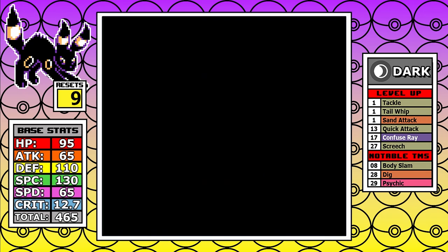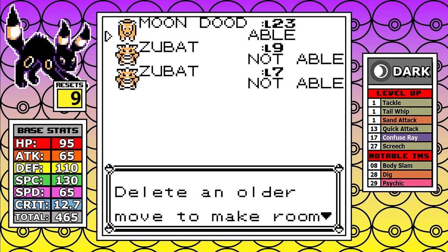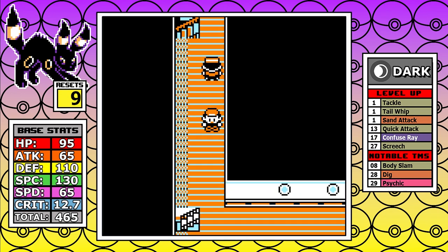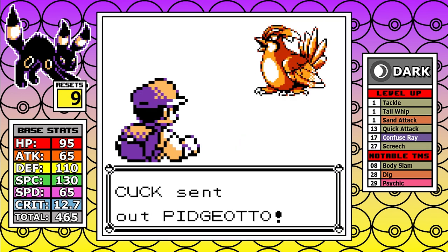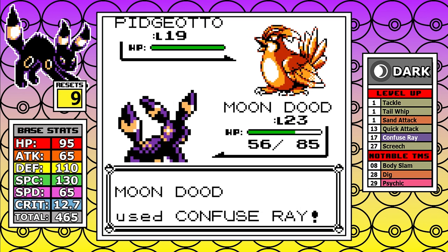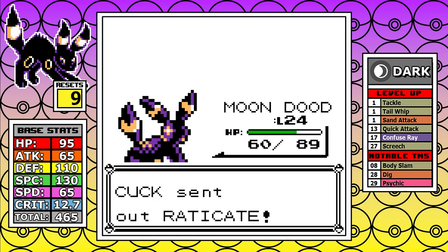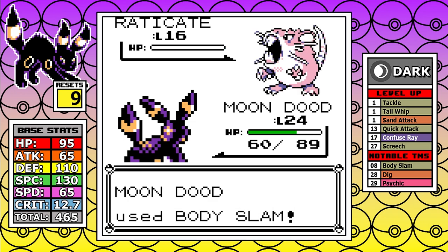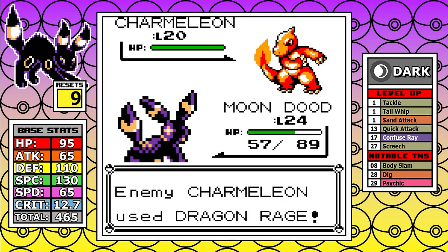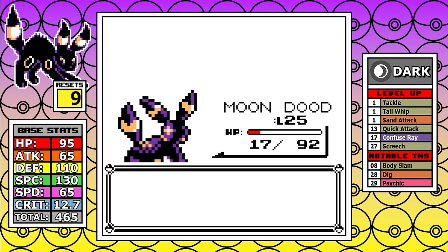Things aren't that bad for a while — we can pick up the pace. Getting Body Slam definitely helps, even without STAB, though it's yet another physical move. I pick up the optional Rare Candy, then take on Rival number 3. The start is a classic Sand Attack trade, and I come out ahead and cruise through. Body Slam is very powerful at this stage, and with Umbreon's bulk I can survive fairly easily, avoiding enough hits and Smokescreen debuffs to get through with a couple more Body Slams.